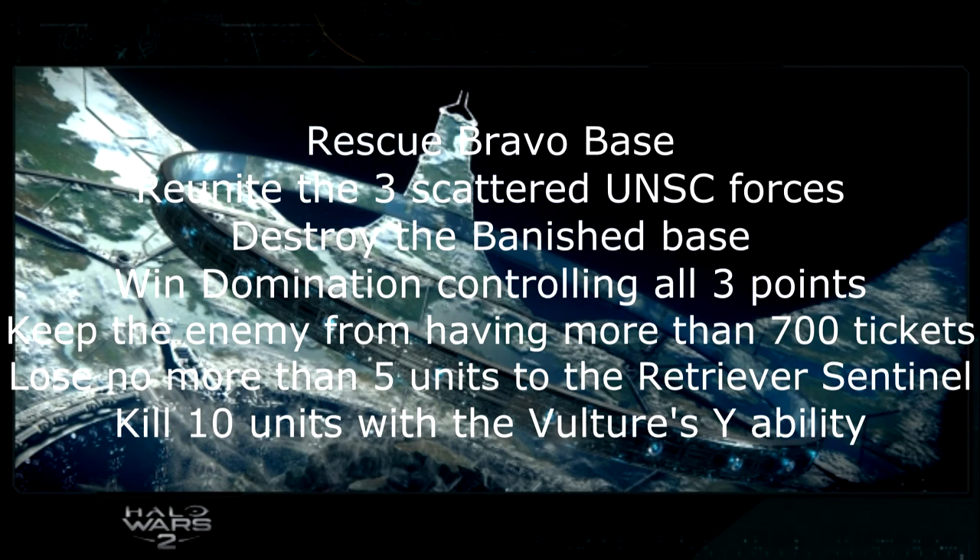For The Halo, rescue Bravo Base — in the top right corner there's a base you can't control, but reinforce it with your own units and use healing powers to keep it from being destroyed. Reunite the three scattered UNSC forces on the map: one is near Bravo Base, one is between Bravo and Alpha base, and one is near the top left. Destroy the banished base. Win domination by controlling all three points by the end. Keep the enemy from reaching 700 tickets. Lose no more than five units to the Retriever Sentinel — avoid it entirely and let it do its own thing. Kill 10 enemies with the Vulture's Y ability.